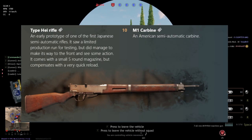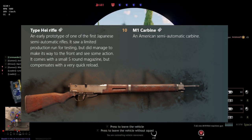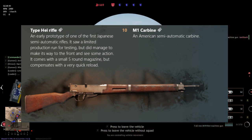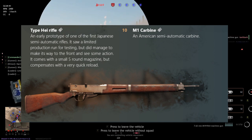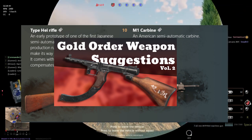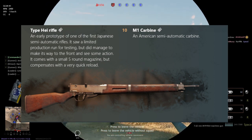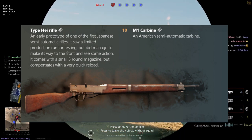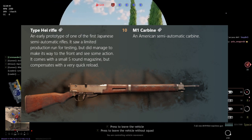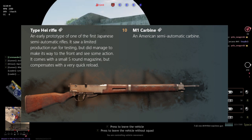At level 9, for the Americans we have the M1 carbine, the exact same one seen in Tunisia and Normandy. For the Japanese, we have the Hei rifle, an early prototype of one of the first Japanese semi-automatic rifles that saw limited production for testing and was scrapped after. It was in one of my videos for Japanese gold order weapon suggestions, and it's here, so I'm happy Enlisted has listened. This version gets a 5-round magazine instead of 10, which I'd say at level 10 is pretty balanced. It has a quick reload, relatively good sights, and a bayonet from what I've seen in the art.